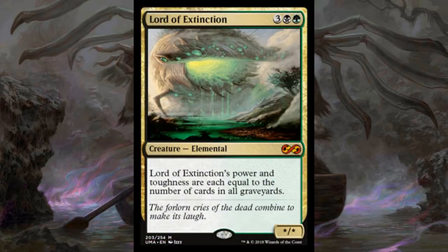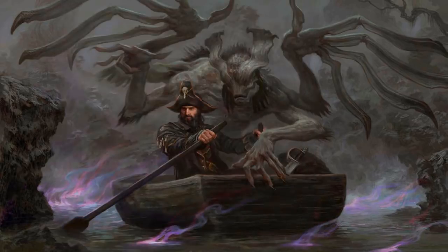Number 9 is Lord of Extinction. This is exactly what I'm talking about — a card that hasn't been reprinted and sees a ton of Commander play. If you're playing black-green or any sort of graveyard strategy, Lord of Extinction is a five-mana creature with an insane power and toughness. You can manipulate it, give it trample, do whatever you want. There's a ton of awesomeness with massive creatures in Commander, and Lord of Extinction is one of the most intimidating because it counts everybody's graveyards.